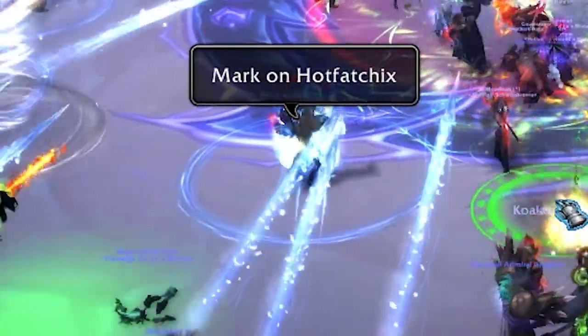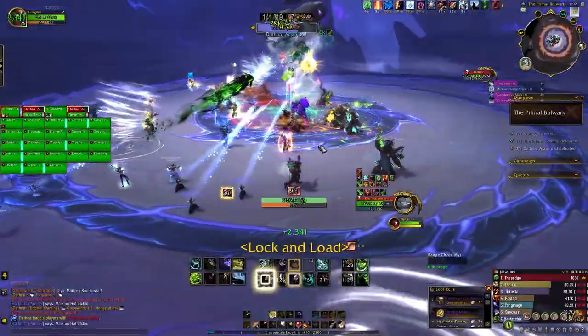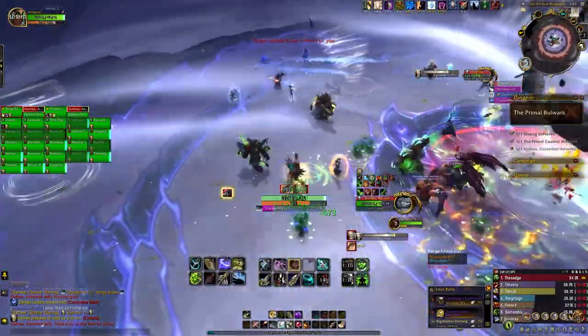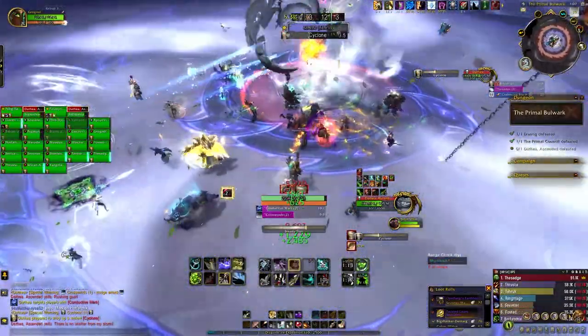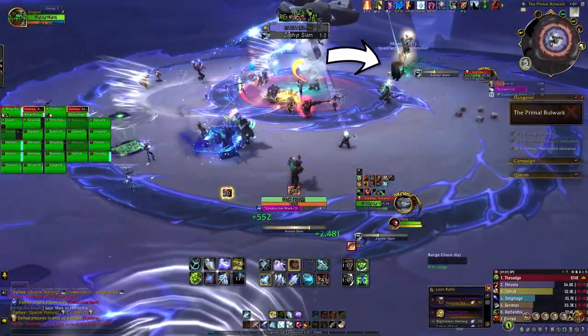Conductive Mark creates a ring of electricity around players and applies a debuff that transfers to other players if they are within the circle. It also stacks. Cyclone will pull players towards the boss — it starts weak but pulls stronger as it nears expiration. If you reach the boss, you are thrown into the air.